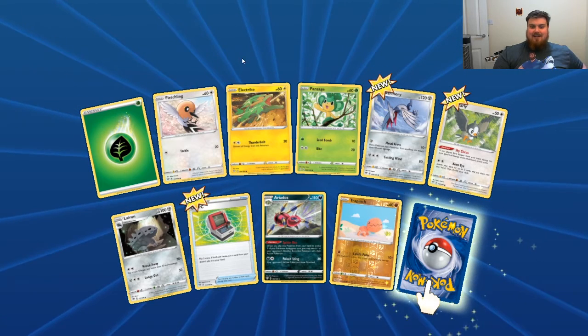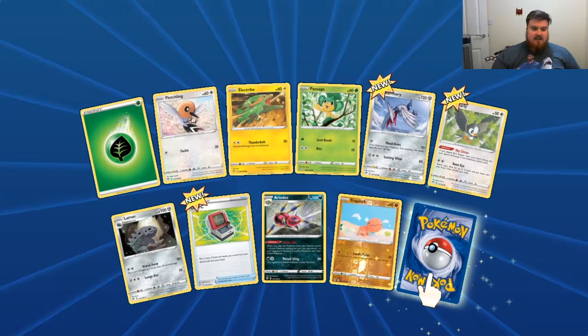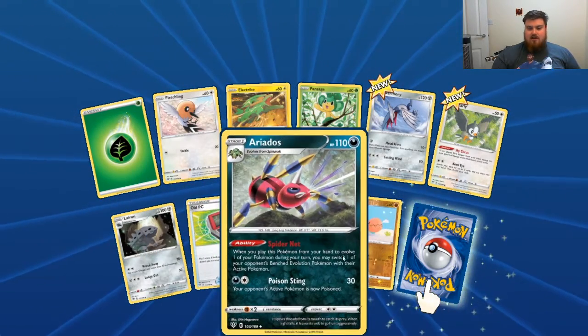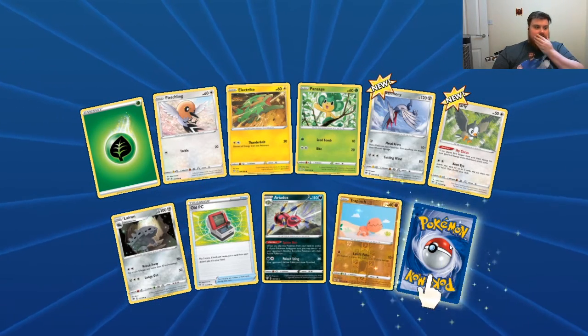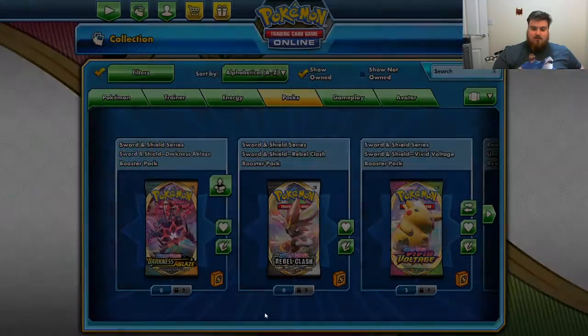Grass Energy, Fletchling, Electrike, Pansage, Skarmory, Starly, Lairon, Old PC, Aerodose, Reverse Trapinch — it's one of those knitted Trapinch — and a Vanilluxe. Cool.